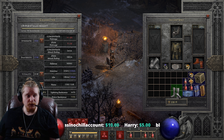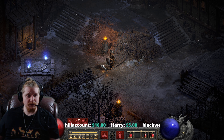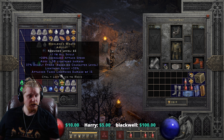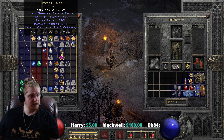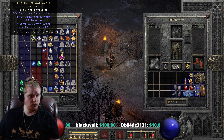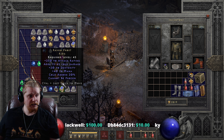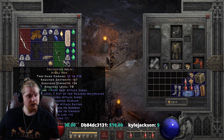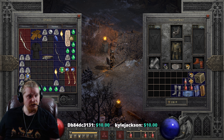The interesting thing about Hotspur boots is not only do they give you a massive amount of fire resistance, but they can be paired up with something like the NoKazon Relic. The NoKazon Relic is also fire resistance, and if you were to pair up both the NoKazon Relic and the Hotspur boots together, you would end up with some pretty sick fire resistance.